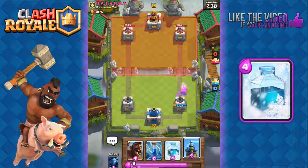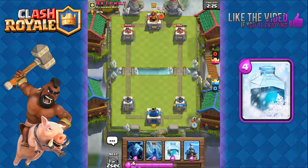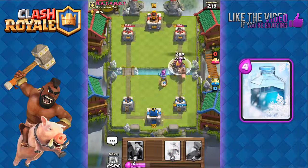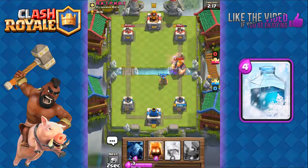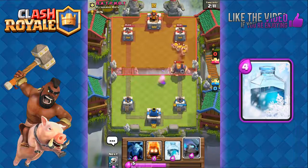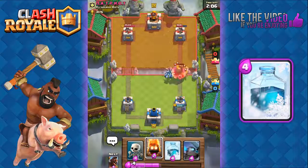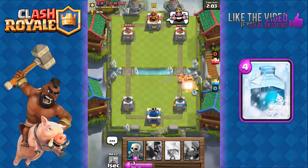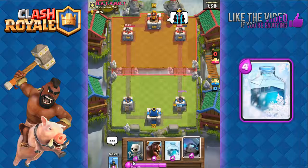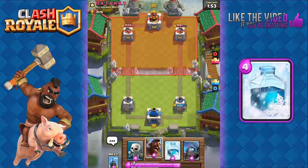Those minions really aren't gonna do much — they're only level 9; if they were level 10 they would have done significantly more damage. Royal giant appears — we're gonna zap those goblins otherwise they'll be a pain for my Hog Rider. He's got barbarians, so we'll use minions and then fire spirits on the barbarians to weaken them all, allowing our arena tower to finish them off with ease.